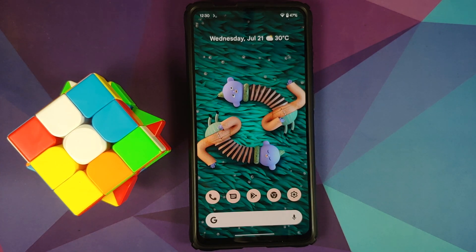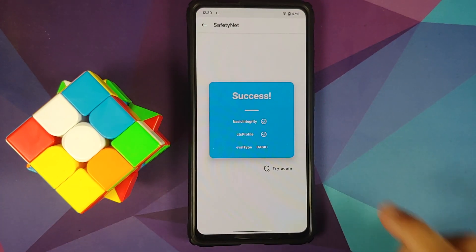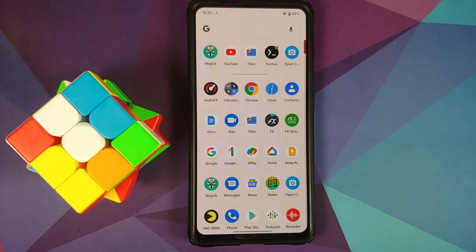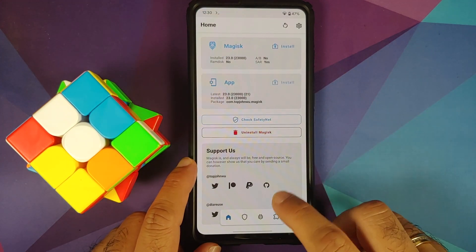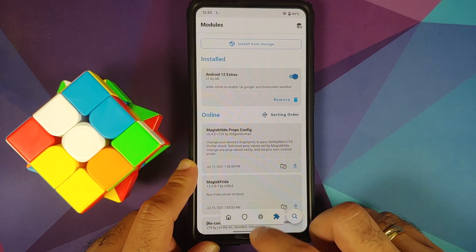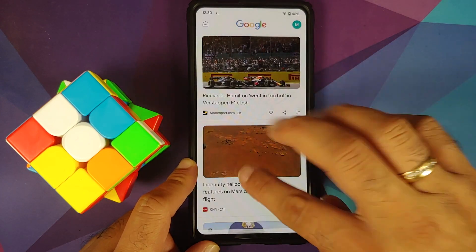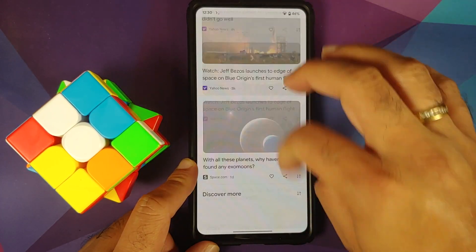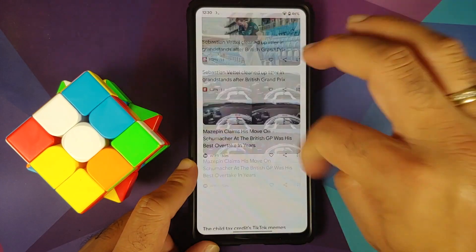Your lock screen weather is working absolutely fine. Do note that all the resources and zip files — whatever modules we are using — are linked in the description of this video. We do have the Android 12 Extras module installed because the build does not come with Google Feed out of the box. I have installed that module and as you can see the Google Feed is smooth, pretty fast animations — dope.